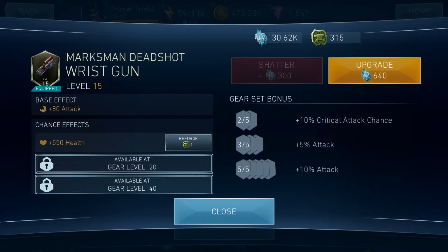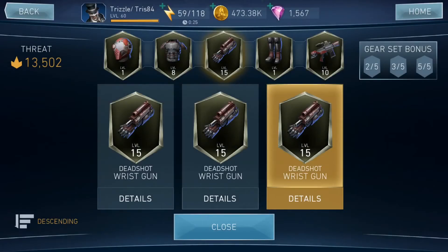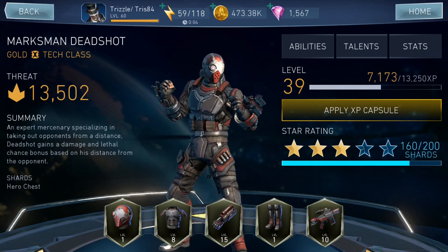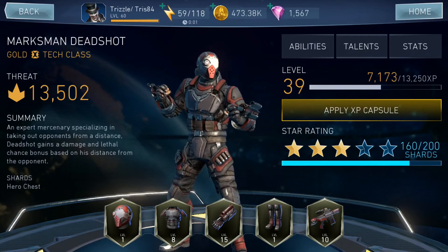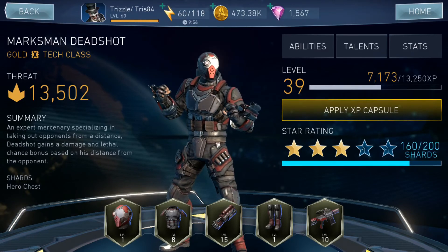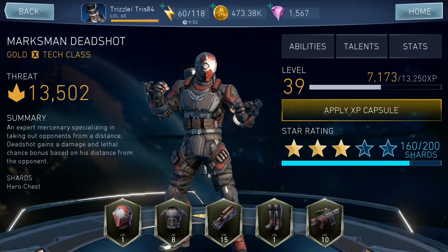The higher level you get, the more chance effects you can get and the higher threat you can get. If you want to get any of your gears from level 1 to level 20 — I'm on level 15 with this for example — it's going to cost you just under 8,000 gear material to get there. You want to get to level 40 and potentially 60, but hit at least level 20 so you get two chance effects. To get five gear pieces to level 20, that's roughly 40,000 gear materials total.